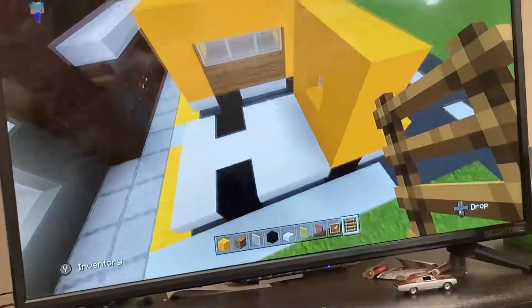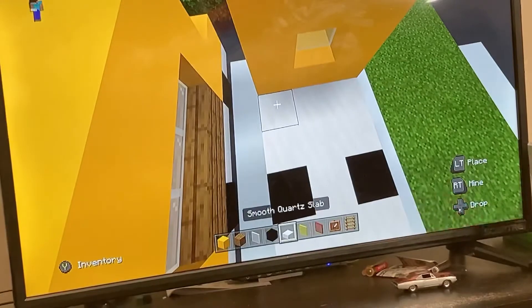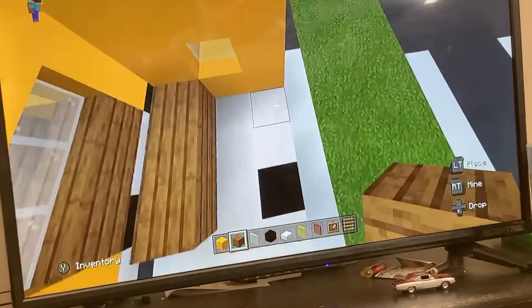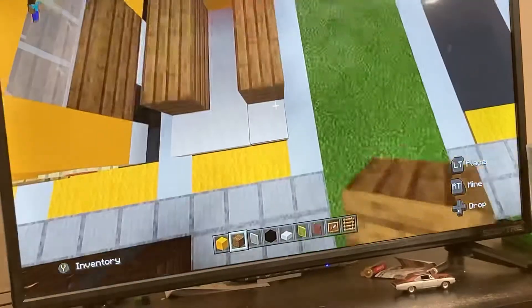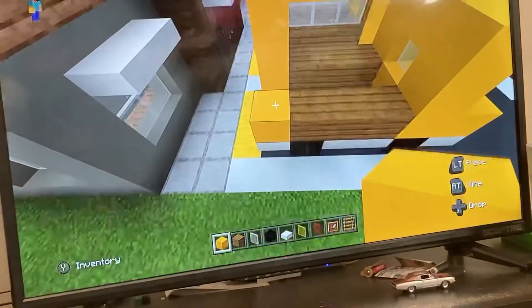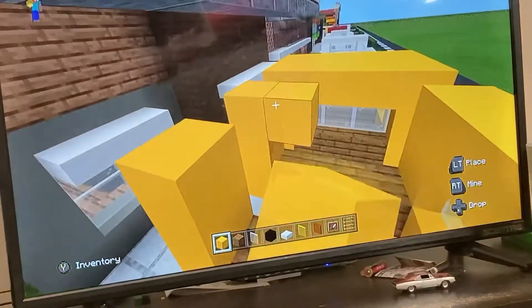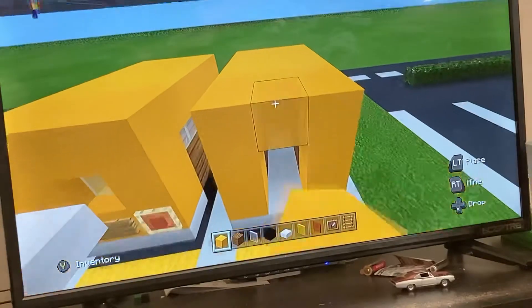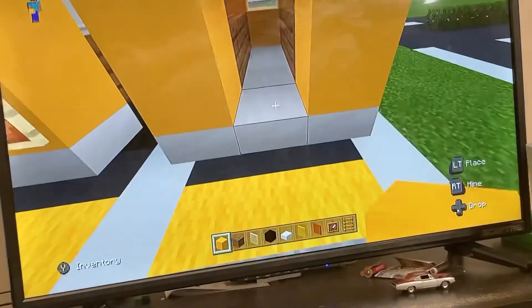Come to the side of your station wagon and extend all of this back by three with your wood on the sides — so that's one, two, three. Place yellow concrete behind the wood, extend the yellow concrete up by two, and extend to the front part. Then fill up the top and connect it at the back.